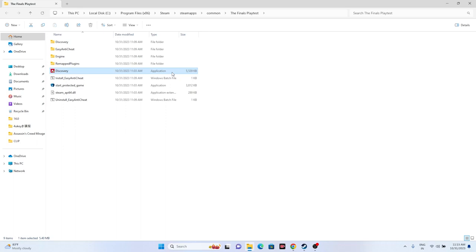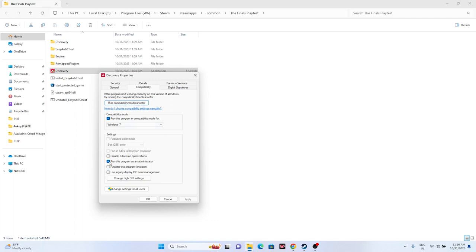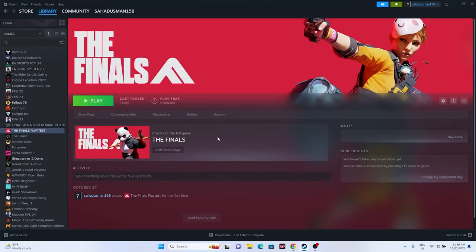Also, run the game as administrator. Right-click the game, go to Show More Options, go to Properties, then Compatibility. Make sure you check 'Run this program as an administrator.' Additionally, enable compatibility mode — try Windows 8 or Windows 7, go for Apply and OK. In most cases, Windows 7 compatibility mode works, so try that out.